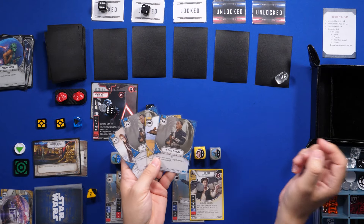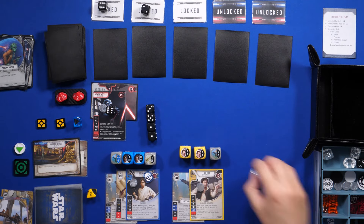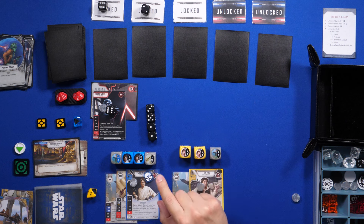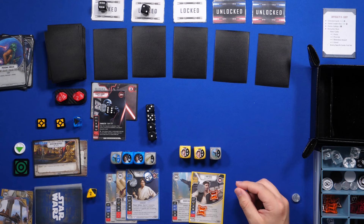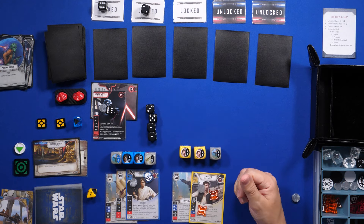So that's my turn. Now Vader will resolve this two, and he'll make me discard a card at random — so we rotate this lightsaber. I'll roll a die to determine which card: one, two, three, four — plus three, so we discard this one. The damage is supposed to be unblockable, but he doesn't have any shields anyway.